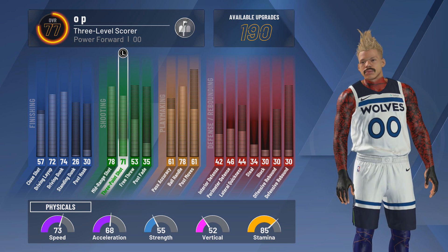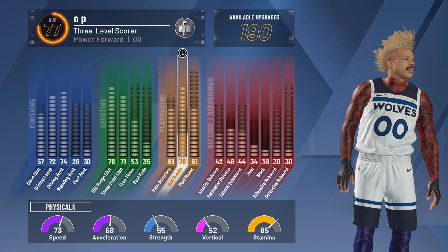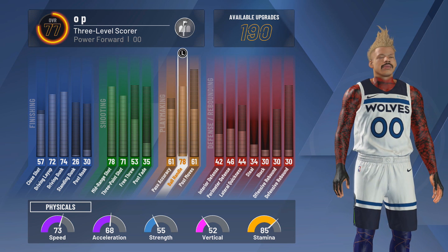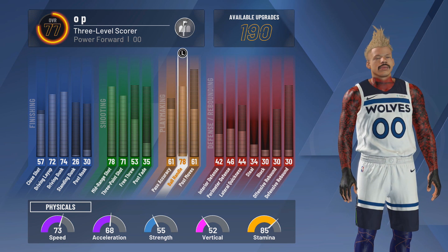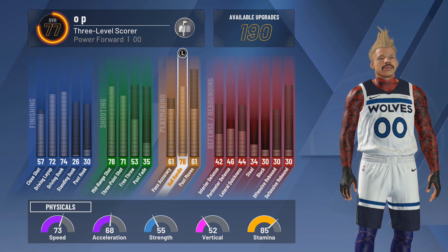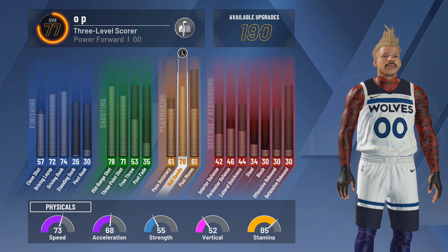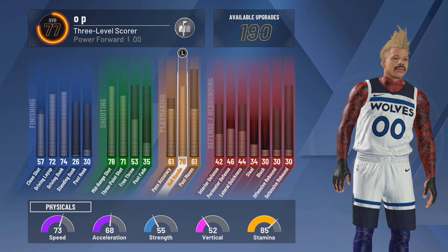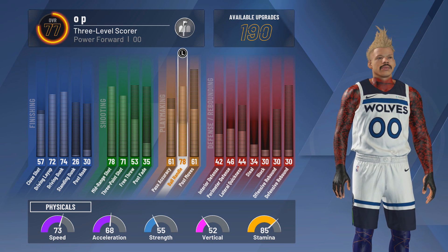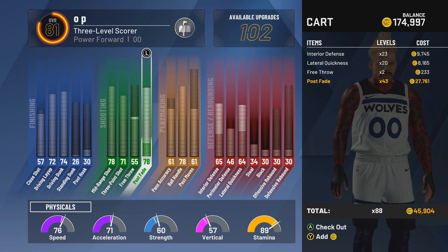It has a 71 three-pointer, and in gameplay you'll see it shoots just fine. At 99.9 overall you're going to have like a 76–77, plus hot spots and shooting badges. Then the crazy thing — 78 ball handle. If you're running with a teammate that has Hall of Fame Floor General, you're going to have an 82 ball handle right away, which lets you speed boost. Once you get to 99 or 99.9, you should have about an 82–83 three-pointer, so you won't even need Floor General.